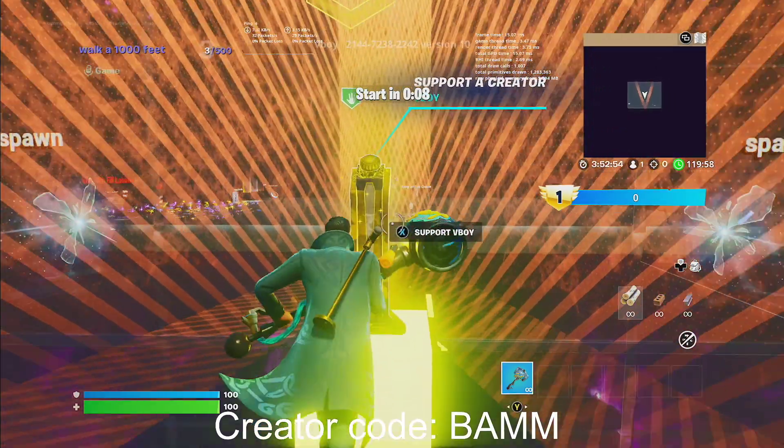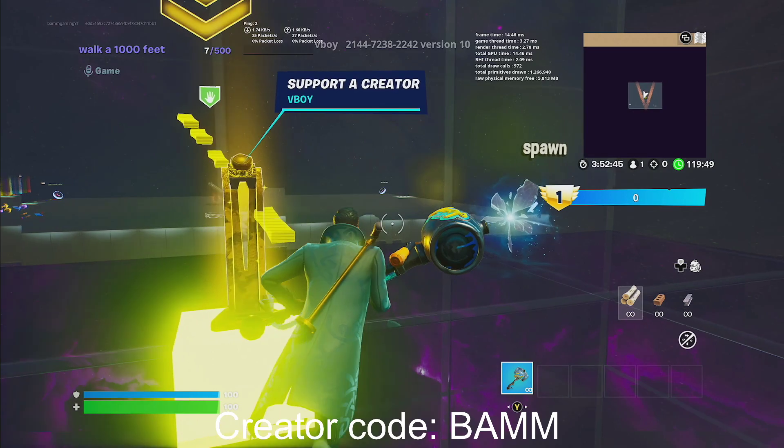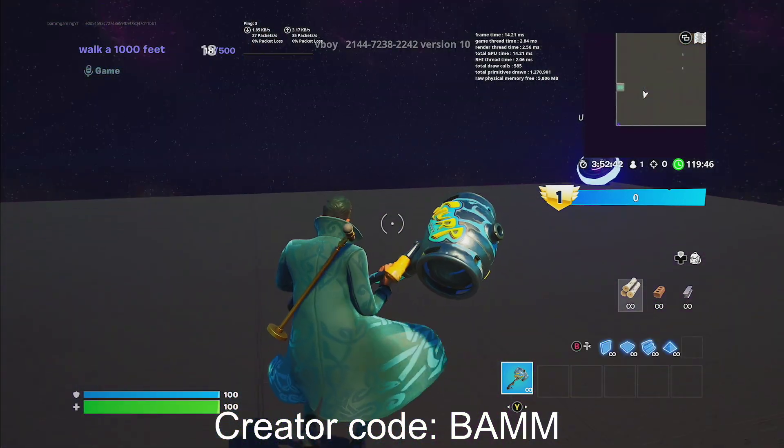Alright, so once you guys load in, you can put in code BAMM over here by the way, but it's just going to take 10 seconds to load. So once you load in, all you want to do is go to the right side rift and you guys are going to run right into it.